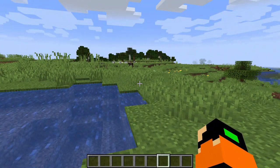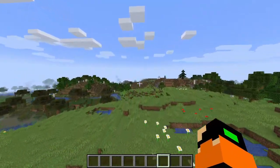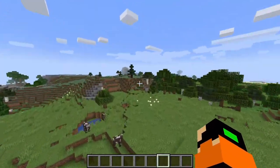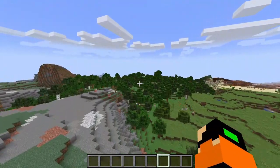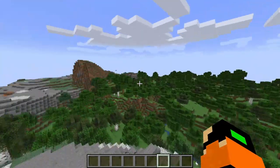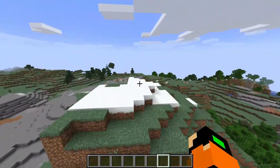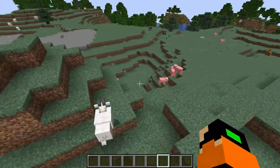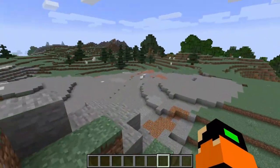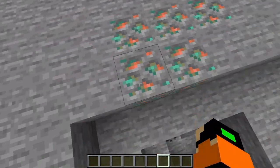The obvious thing about Caves and Cliffs is that they obviously changed the caves and mountains of the world. I can't really find one of the big mountains — there's a mountain right here, but it's not one of the big ones. But there are goats now, as you can see right here. And on the surface you can now find copper ore.